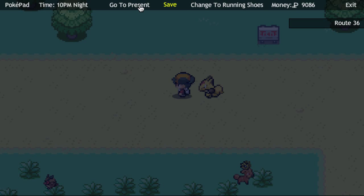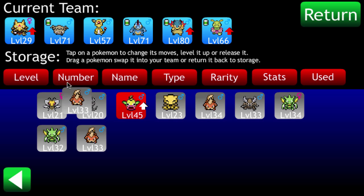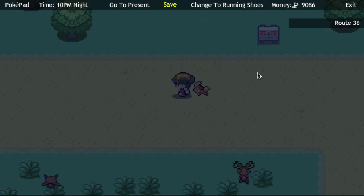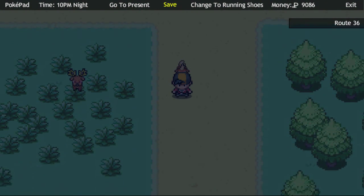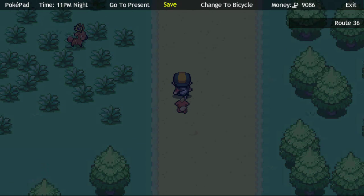Let's go to our Pokemon storage unit. We have a lot of Pokemon. Let's go ahead and put Growlithe here. Do we have a Firestone? I'm going to have to buy a Firestone between this episode and the next episode, and then we'll probably get an Arcanine soon after. I do have running shoes.